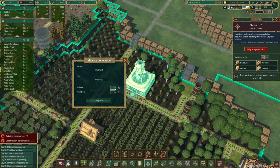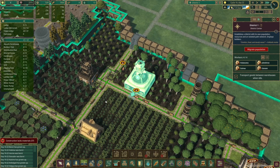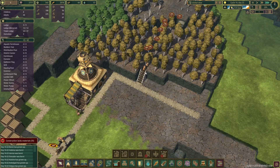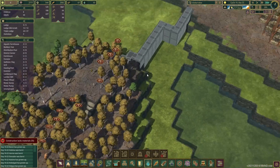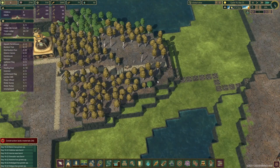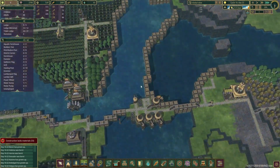We currently have two beavers we're not using, so we go into the district center, click migrate, tell it we want to go to district two - three adults - and click migrate. They'll go all the way to district two, and when they turn up they'll get to what needs to be done. We're telling them to dig up all these trees to expand the length of the district, add the paths, and get all the way to the dams and levees where they can begin to hold back the river.